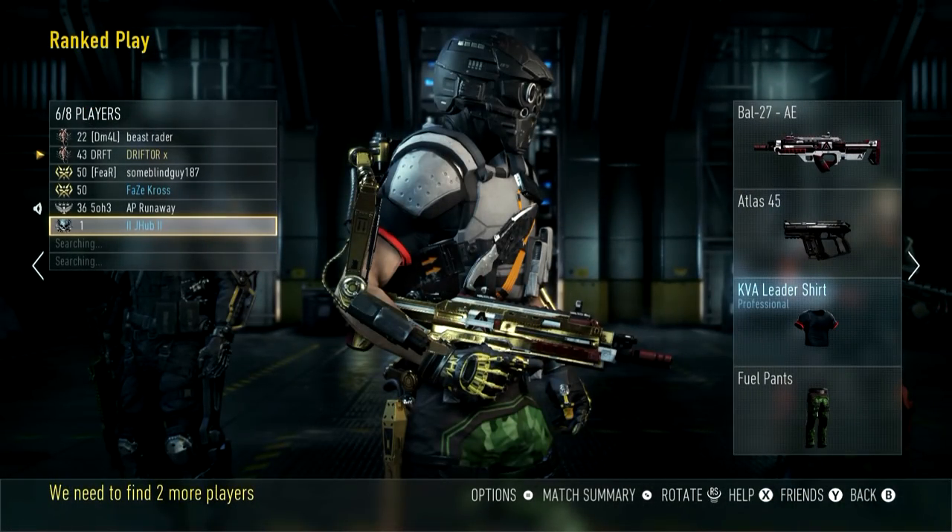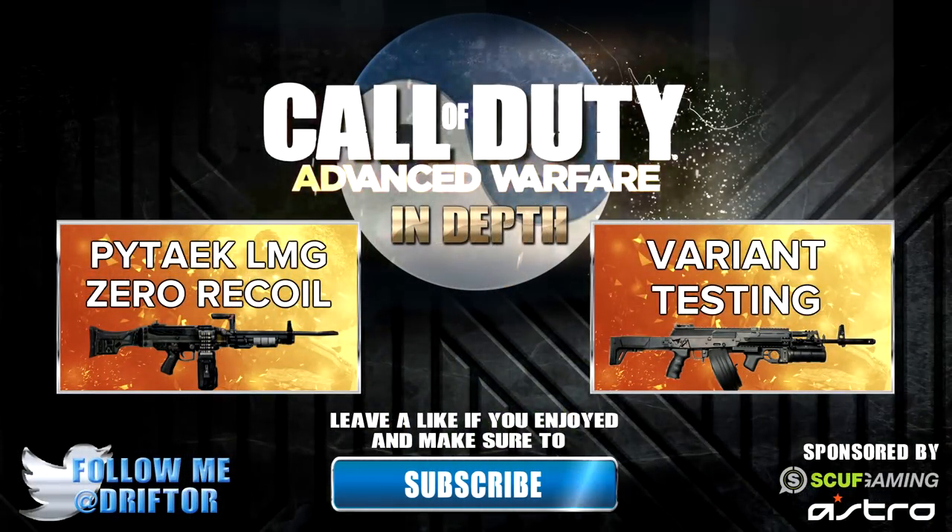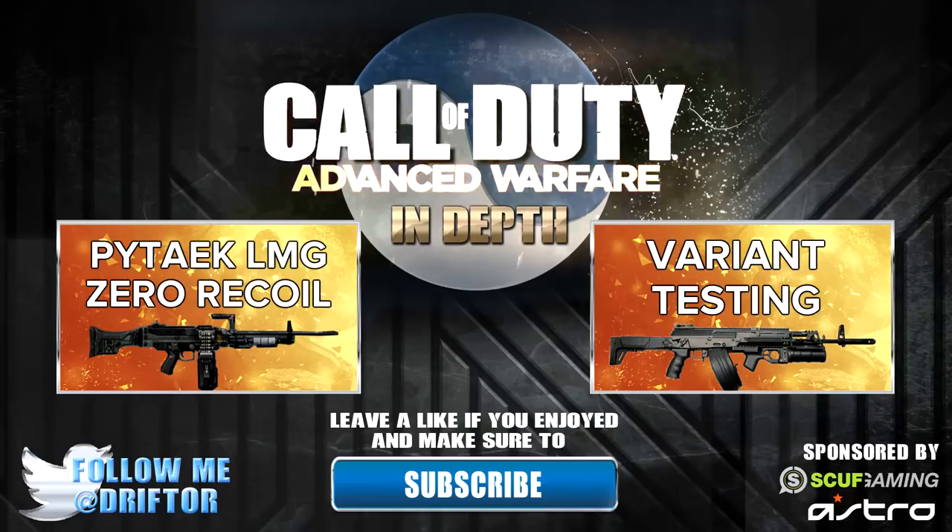JHub also sent me an example — I think this is his Atlas Bow with a white camo and a gold camo on it, so it kind of mixes. I don't have very many camos or variants unlocked myself, but you can do a ton of cool stuff with this. That's all for this episode of In Depth — I hope you enjoyed it and learned something useful.